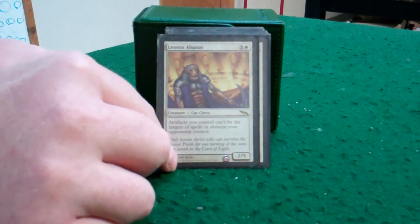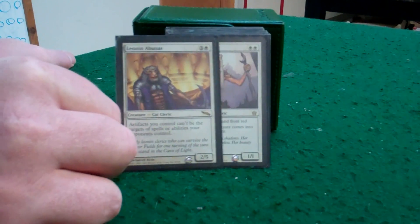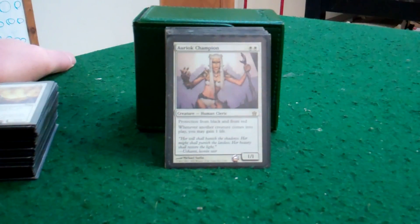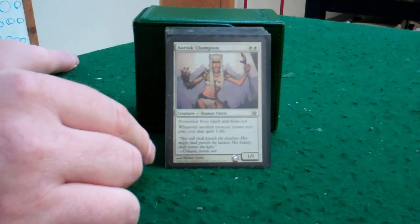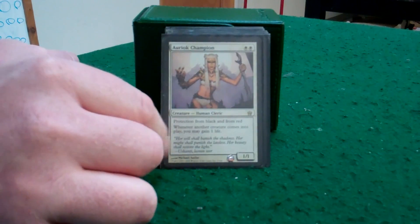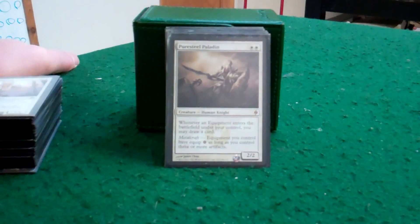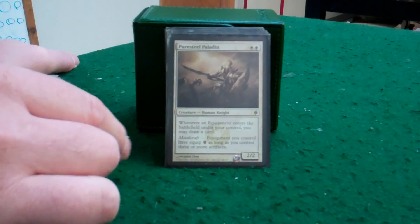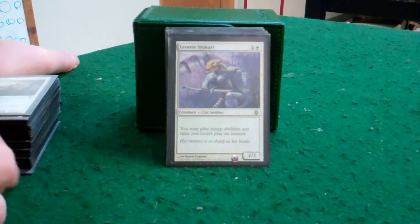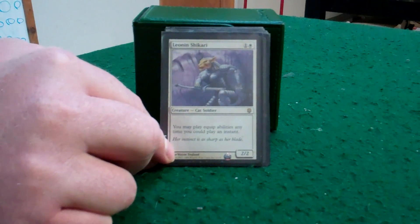Aura Shards — not anymore. With Leonin here, he helps you protect all your equipment in play; you don't want to put stuff out there just to watch it die to Aura Shards. Now when you get into producing so many cat tokens, Soul Warden comes in handy — you're gaining that much life for however many you produce, and she's protected from black and red. Puresteel Paladin: play equipment, draw a card. After metalcraft, you get to equip for free. Equipping as an instant — beautiful ability. Once you get Lightning Greaves out in play, no more single targets for you.